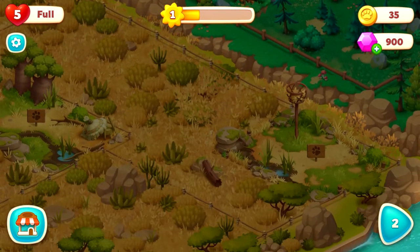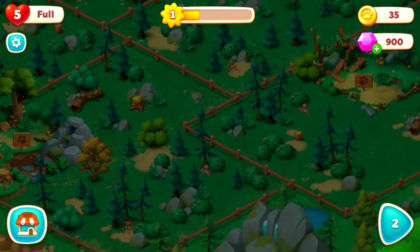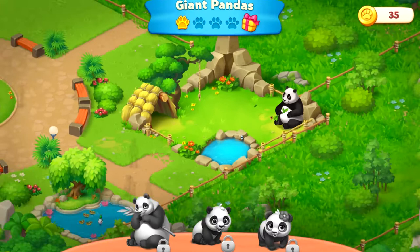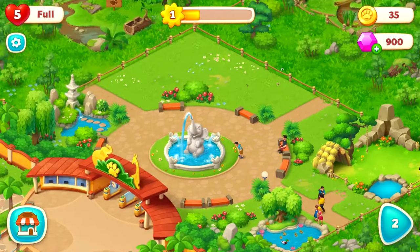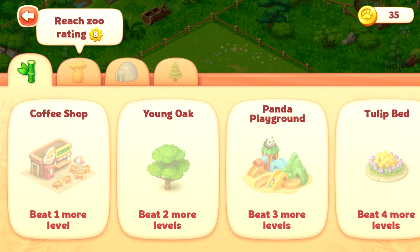Cute! I wonder how far it goes. This game is pretty new still, but it looks like they have a lot of areas. Just like the Township zoo, you have the mom, the dad, a little boy, and a little girl for each habitat, for each den or whatever it's called. You can add cute little decorations too.